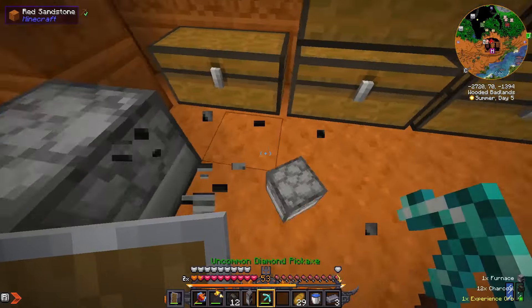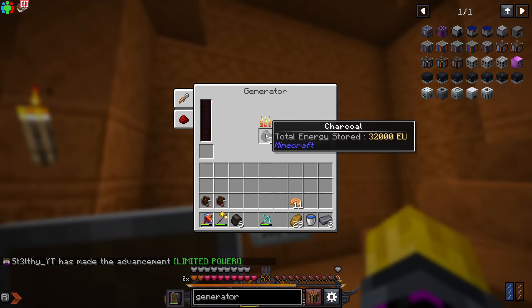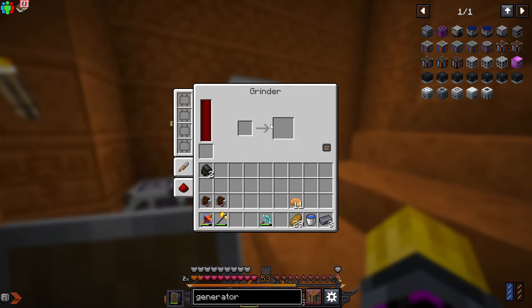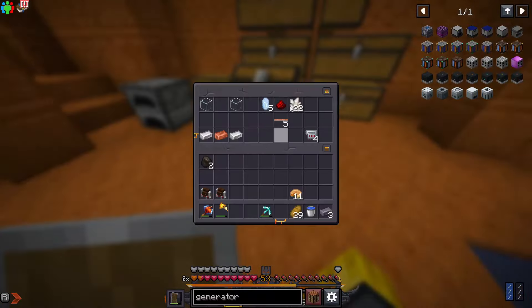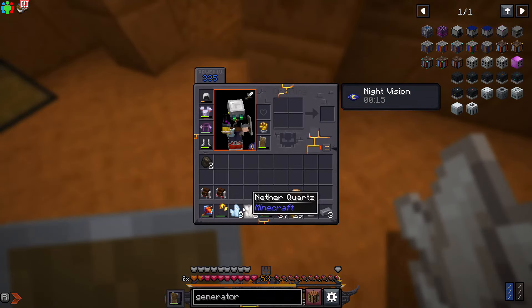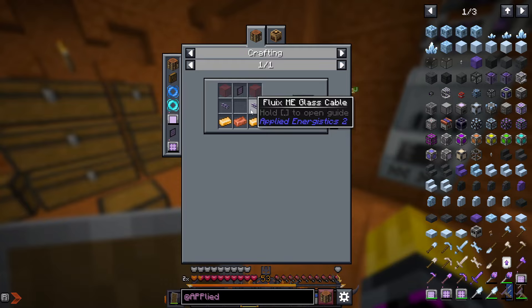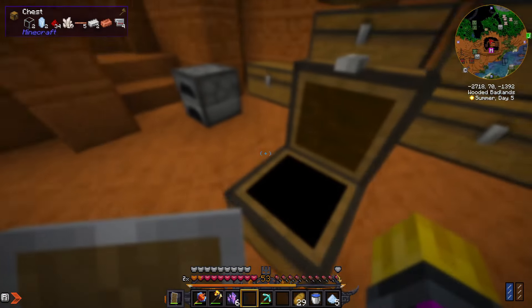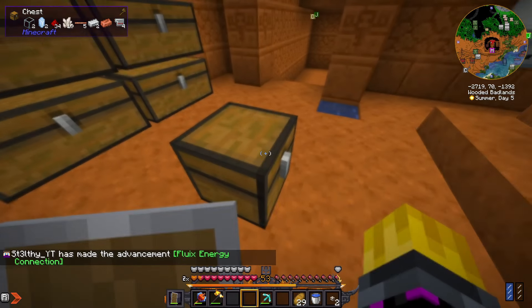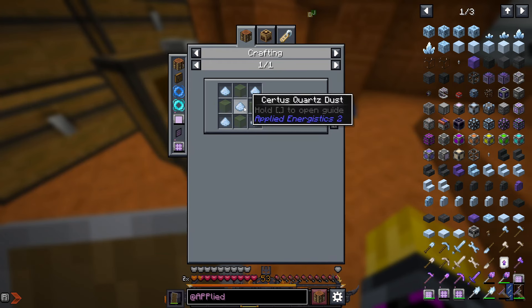We made our battery, then the machine block, added a furnace, and got a generator. I put coal in — blocks of coal are a little better so I'm using those. The charger is now getting power. Now I'm getting the certus quartz crystals charged. I can just chuck them in the charger, and we have six. We should be able to make the quartz components — that's the dust and glass — and we get three of those, put them together and get four components.